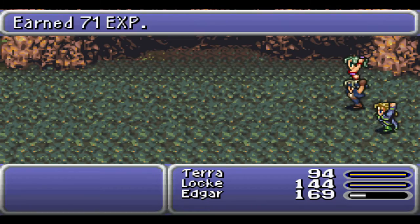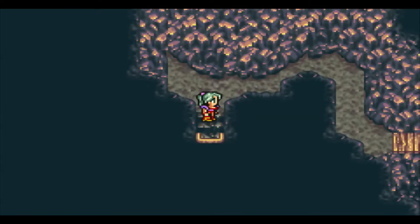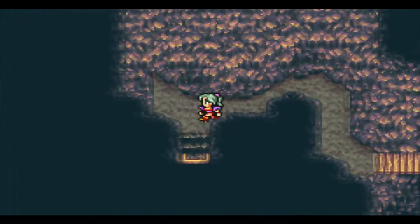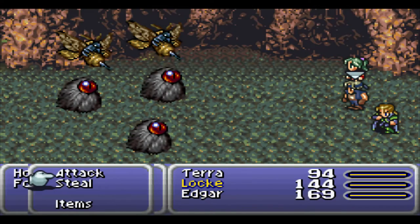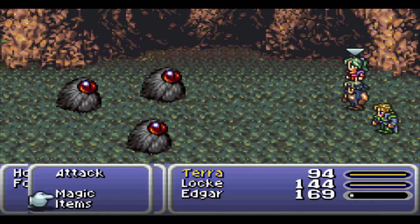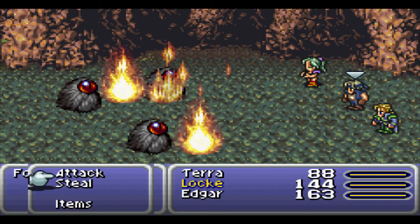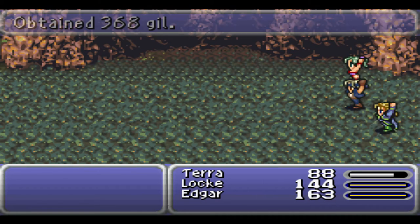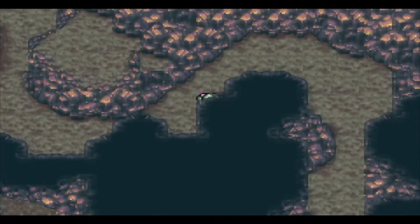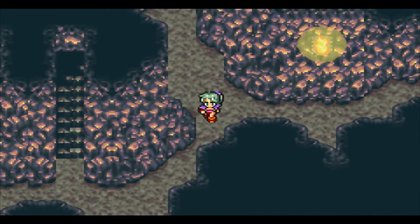Those are the random encounters for this place. Edgar uses Auto Crossbow — everyone dies. Our first treasure is an ether over here. Again, it will be something better later on. Some more new enemies, though I think that might be it for new enemies in this area. Oh, you guys lived — now it's time to be purified with fire. They're not really weak to fire, but we learned the Poison spell — I like to call it the antidote spell, and I think it's actually called that in the original translation. Edgar's crossbow is so good.